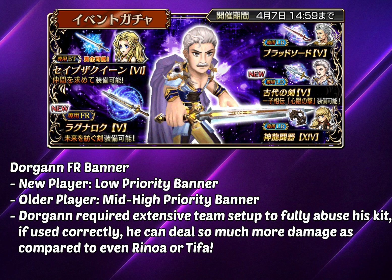Personally, I'm going to pull Dorgan on my main account because I've been waiting for him and have been maxing Sephiroth from the start just to play him during his FR. That said, he is not a meta unit, not a must-have, and requires extensive team building. He's not a unit you want to bring to every stage. Let me know your plans for the character down in the comments below, and I'll see you guys in the next video — cheers!